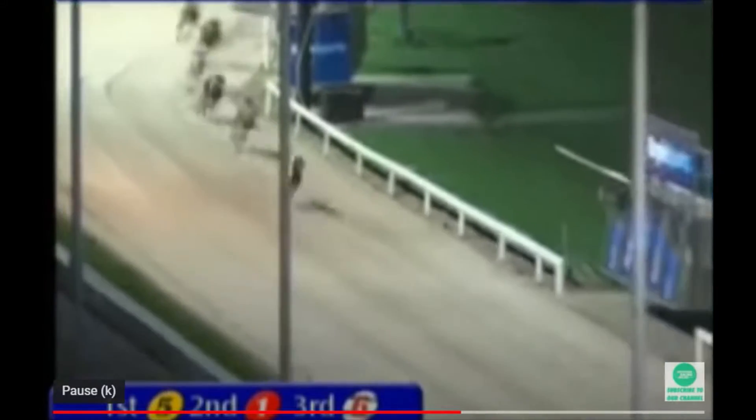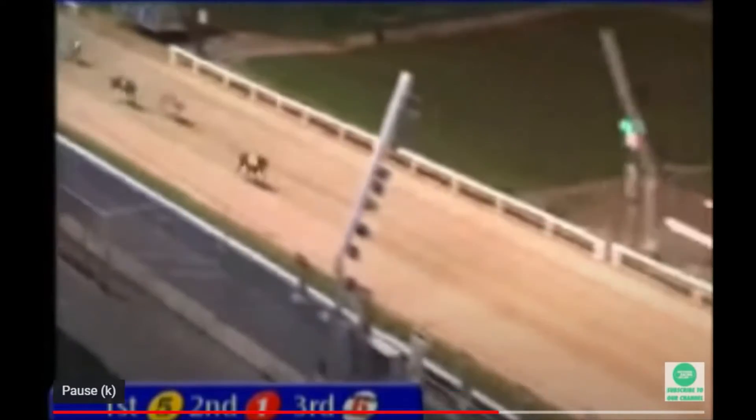Over in 2nd, High View Command, a gap in 3rd to trap 6, Clever Princess. But still trap 5, Kelpie Bob, sets the pace here — looks like doubling his career tally. He's had 1 win from 13, it's going to be 2 from 14. Kelpie Bob, a good winner for Eleanor Turner.